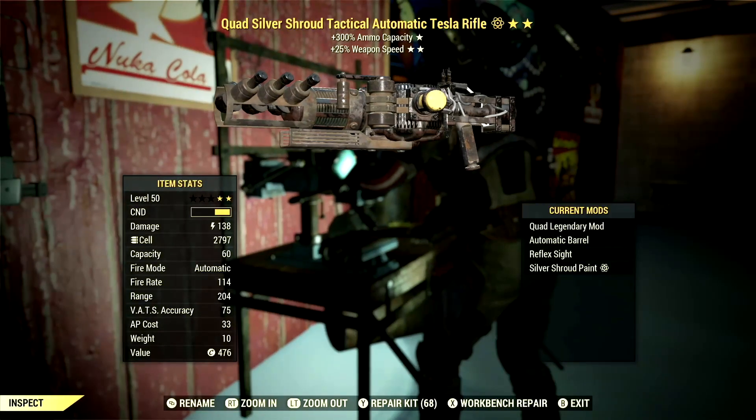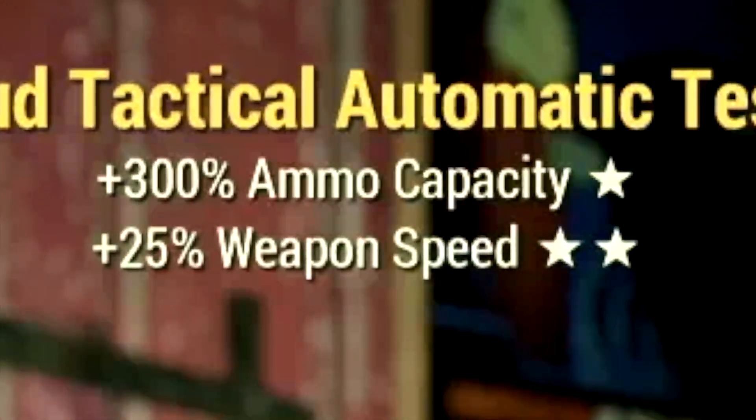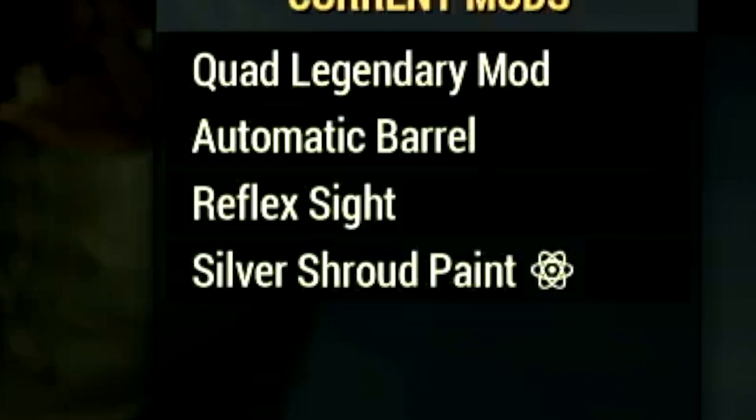Starting off with the weapon, this is my two-star legendary Tesla Rifle that we're going to be using for the video. The main legendary effect is the quad effect, which is a plus 300% to ammo capacity, and also has a plus 25% to weapon speed. Over the mods, we're using the automatic barrel, reflex sight, and the silver shroud paint.